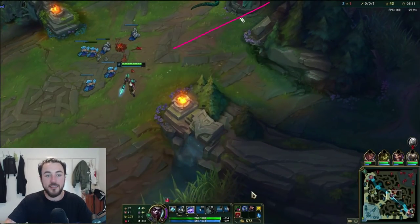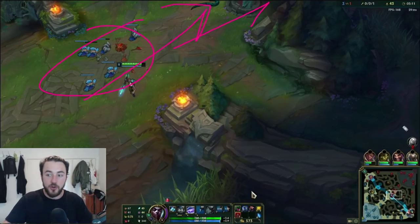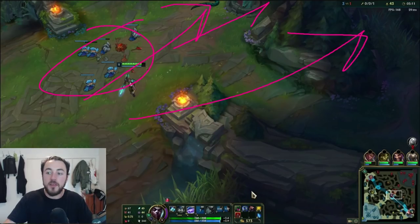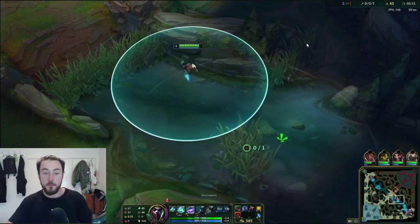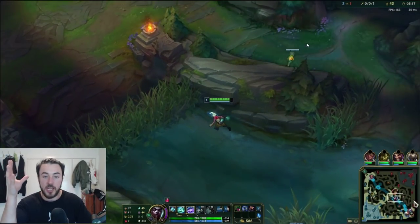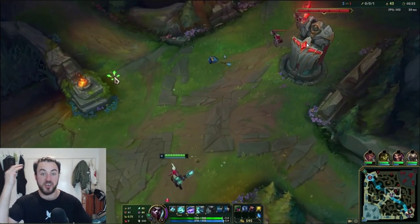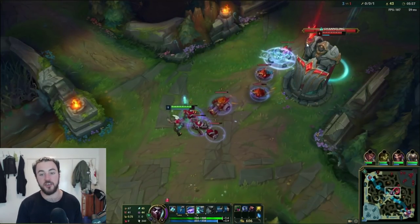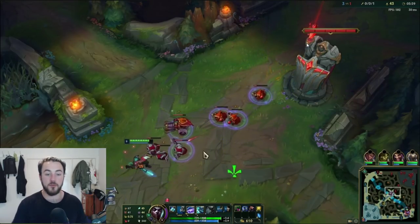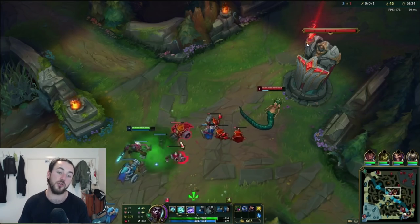You'll find this exact same thing happening in all of your games — or they'll just base and miss a bunch of CS. You can either push and reset again for whatever you want, or you can get a free roam off, get deep wards — there's so many things you can do with your tempo. In between the waves, I pushed her in. Now my basic objective is just to keep this Cassio isolated in the lane so she can't base. I'm going to have pressure for a ridiculous amount of time. I see her base, I'm like — you want to base? I'm just going to continue to push rather than freeze.